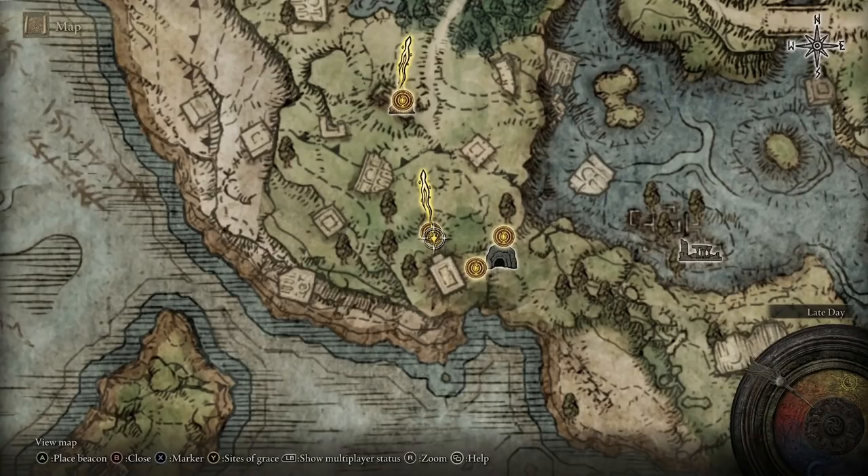Now in terms of the final section of the video - the multiplayer items - every single thing related to these items will be explained here. In Elden Ring you are going to have things called cipher rings - a blue one and a white one. These are going to be purchased from the twin maiden husks at the Round Table Hold.